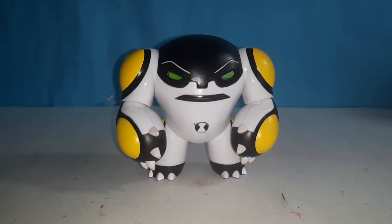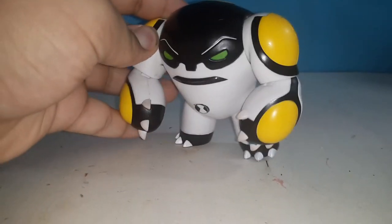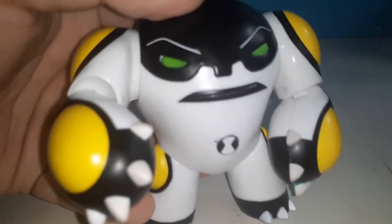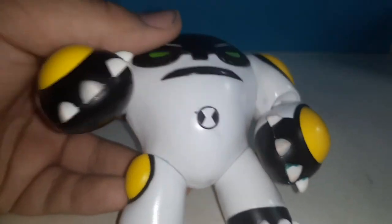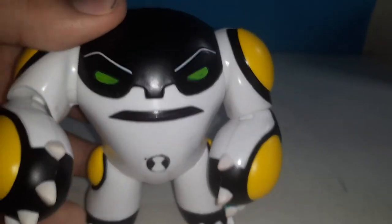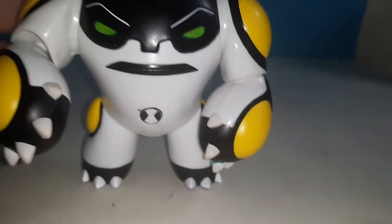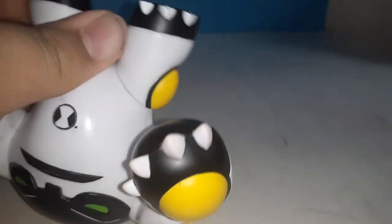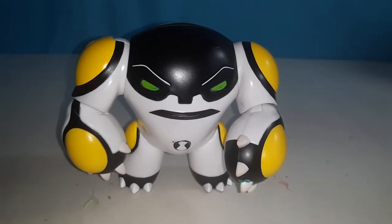Next up we're checking out Cannonball. For his articulation, he can move his arm and elbow. The detail on his face is pretty good — I actually like the classic Cannonball a little better because of the amazing detail on his face. There's the Omnitrix symbol, and he can also move his legs. That is Cannonball, and next up we'll check out another alien from the Omnitrix.